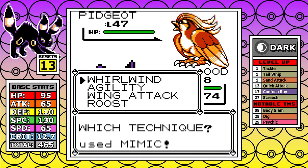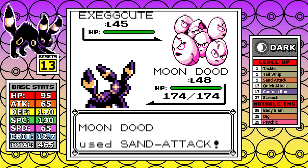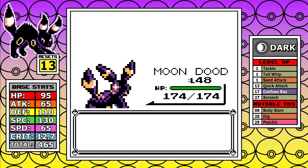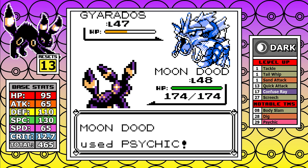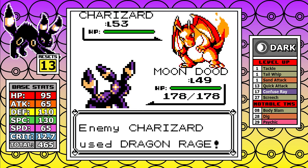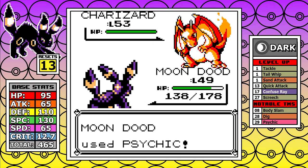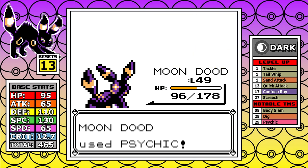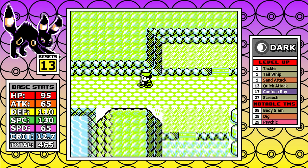On Pidgeot I Mimic Agility for the extra speed. On Exeggutor I start with Sand Attack, it goes for Solar Beam and charges up, giving me two Body Slams to finish it cleanly. On Gyarados I use Sand Attack, it misses its first move, then I go straight for nukes and take it down. Alakazam can't hurt me, so I'm at full health going into Charizard. I've leveled up and lost my badge boost, but I'm fast, I toss Sand, and with enough health to tank anything I use three Sand Attacks, outrace the Charizard, and take the fight. This one was better than last time by far.